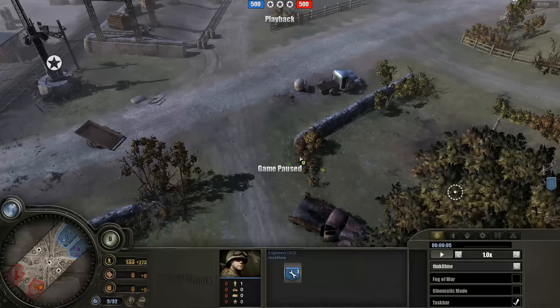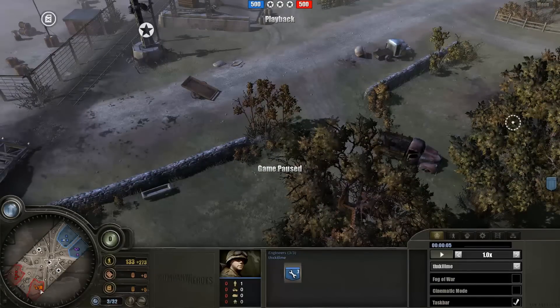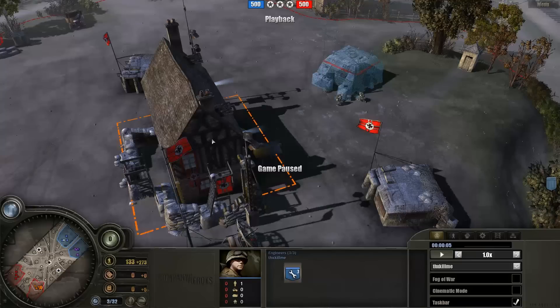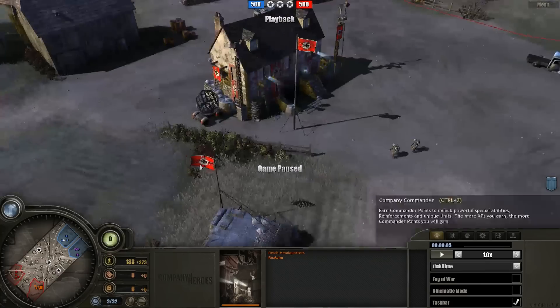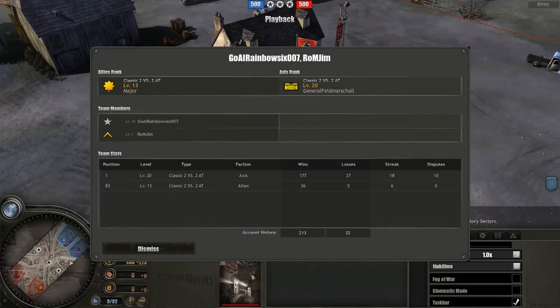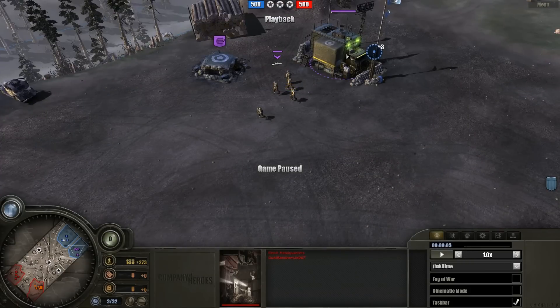So we've got a 2v2 matchup on Rails and Metal. There's gonna be very, very good players here. Let's introduce the Wehrmacht first. We have two players: Romjim as one of them, and also his teammate GoAIRainbow6007. If you go take a look at the leaderboards and see the 2v2 arranged teams, you'll notice that they are actually at the top of the list. They are the number one arranged team for 2v2 at the moment for the Wehrmacht.